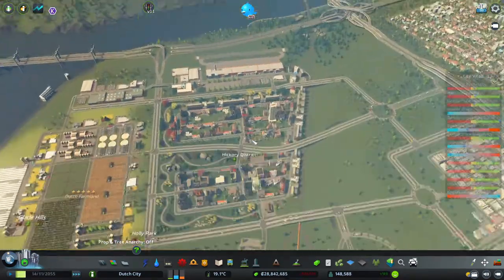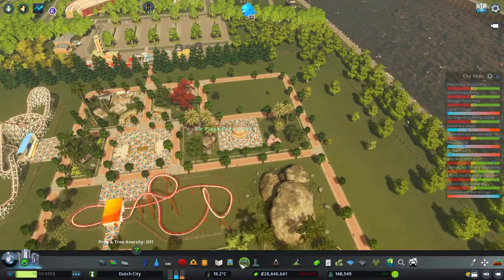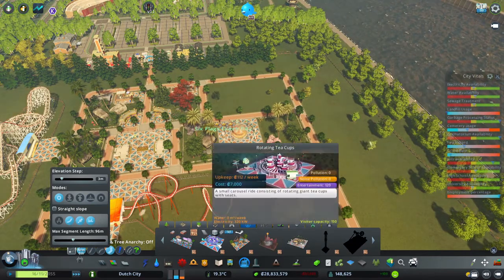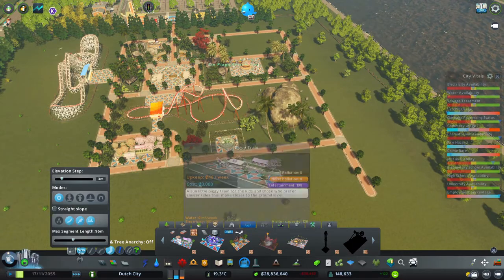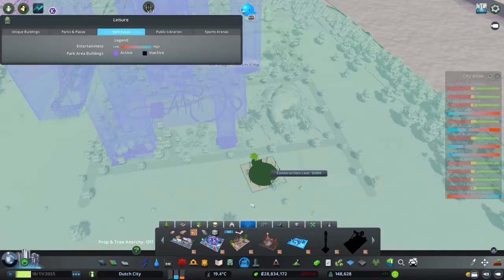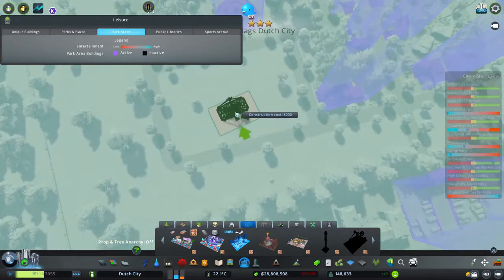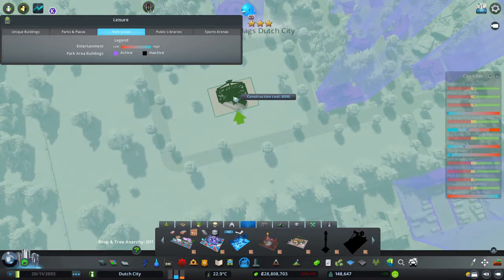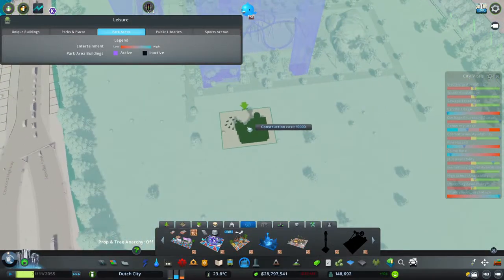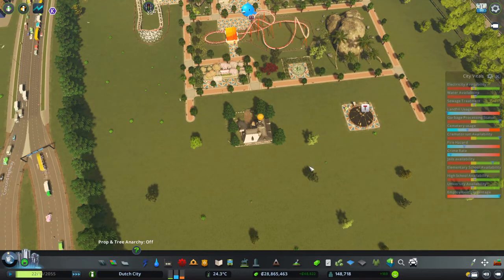In the meantime our amusement park went up to level three, so we're going to add some more stuff to this lovely area that we built in the last episode. We have the teacups and the picky train already placed. Now we have the swinging boat, the house of horrors, and the bumper cars - they are all pretty small. I'm going to add in the house of horrors somewhere here, and the bumper cars here. I'll fix it to make it look even better.